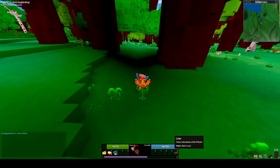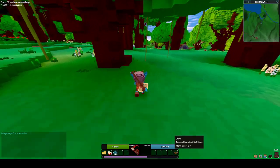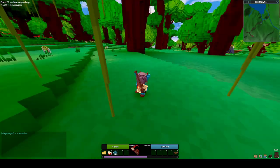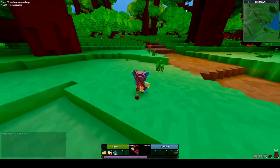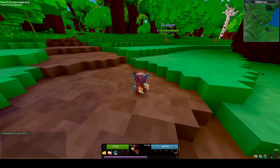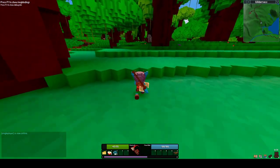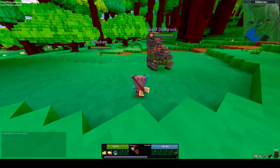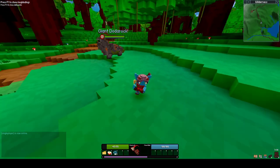The mouseover tooltip says: 'Tames wild animals within five blocks.' Now that also applies to the giant creatures, and it also applies to the gentle giants. I think I saw a large creature up there — that actually might be a large Tarasque, a giant Tarasque. There is one I think that usually spawns around here. It's a giant odor rock — that'll do. So we'll stand next to it and press Q. You can see the collar is gone, and it should follow me now.